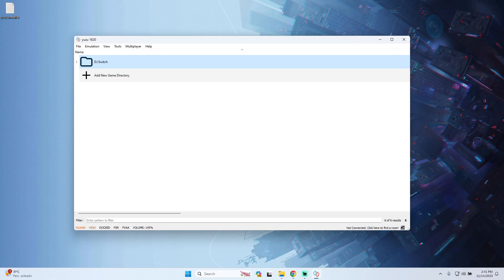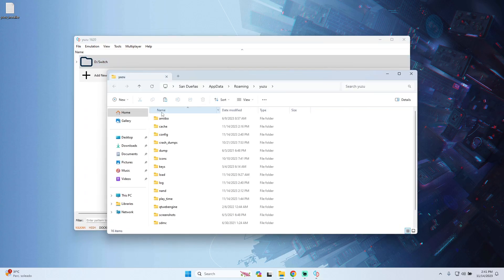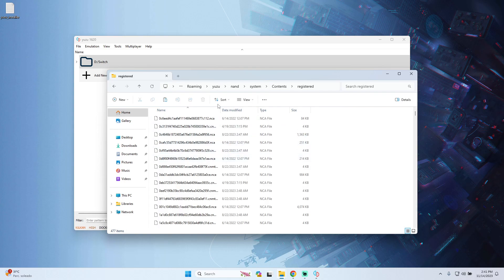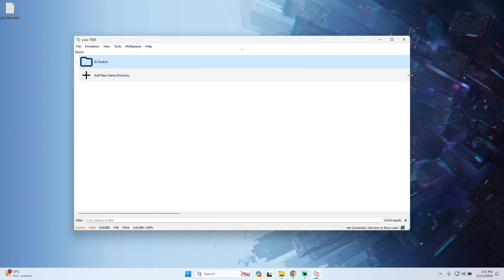The next step will be installing the firmware. Go to the firmware folder, select all the files and copy them. Go back to the Yuzu app, go to File and 'Open Yuzu Folder', then navigate to the folder 'nand', then 'system', then 'Contents', then 'registered'. Paste all the files there. It will ask you to replace files — press the first option to replace the files in the destination. After the files are replaced, the firmware is installed on the Yuzu emulator.